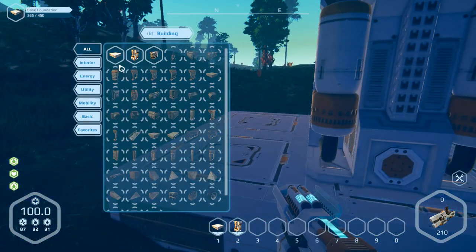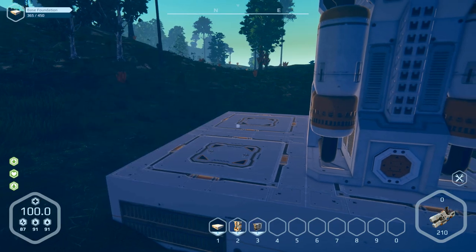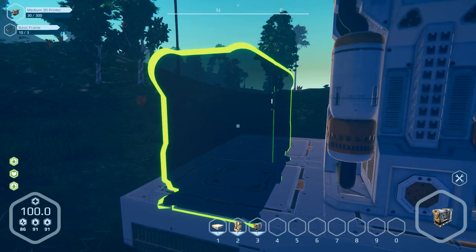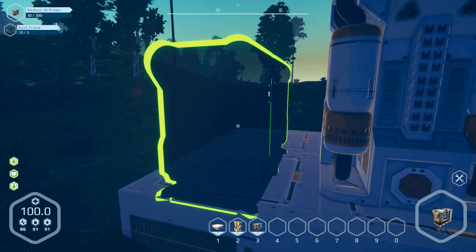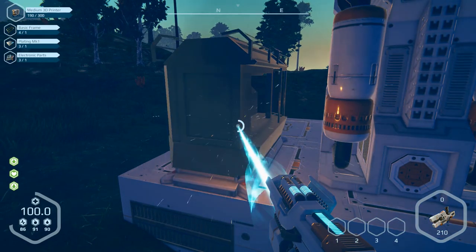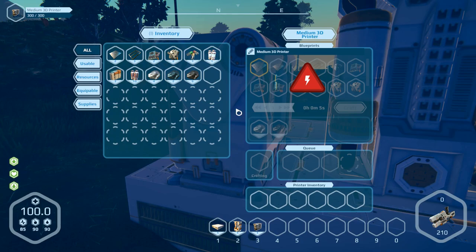Let's build the generator, bolt it ready. Then we can build the medium 3D printer. I don't know if we need resources or if it's possible to build it already. Let's turn it around - flashlight is F. Turn it around with the middle mouse button. You can see you can connect next parts here. I think this is the best way to put it in this direction. Bolt it - now it's ready. Open it and now we can build parts, but we need electricity first.